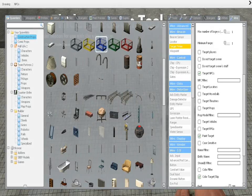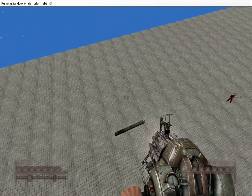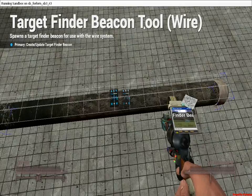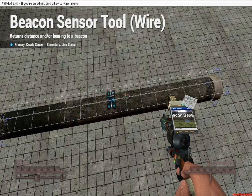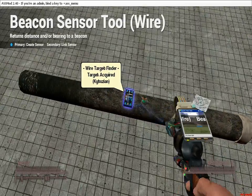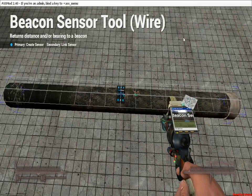I'm going to spawn an NPC over here for a target — that's Father Grigori because he's on the front page. Now I'm going to get my beacon sensor and link it to the target finder. To link it, you right-click and then right-click on the target finder.